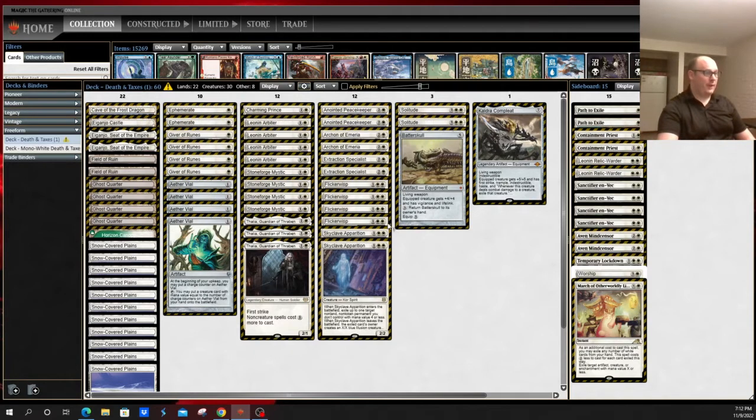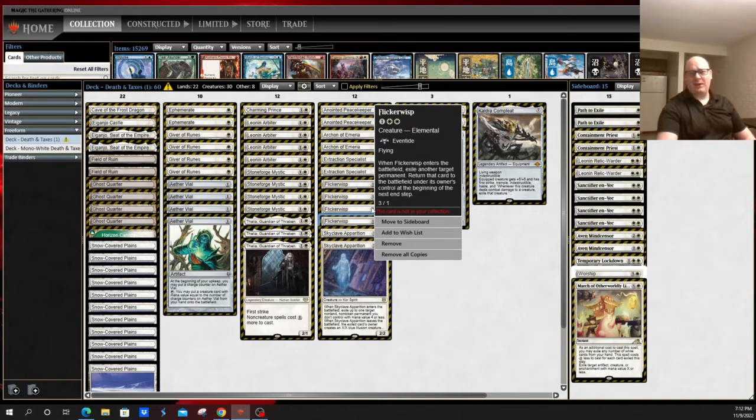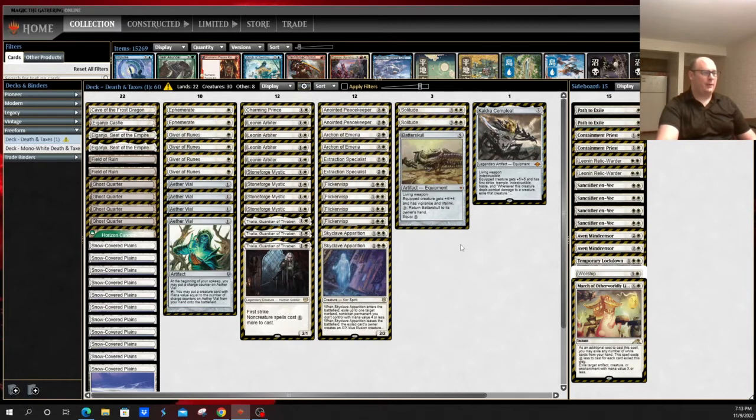Ephemerate is a way to protect your creatures and get a little bit of extra value. And then finally, Flickerwisp — the most annoying card to play against whenever it can be played at instant speed. Remember, it enters the battlefield and exiles another permanent, returning that card to the battlefield under its owner's control at the beginning of the next end step. The shenanigans you can do with this, especially with Aether Vial: you can vial it in during an end step to remove an opponent's blocker for their entire turn — they don't get it back until the end step. You can remove a problematic permanent they can't use during their turn, even remove a land, or use it to protect a key card of yours from a wrath effect or removal spell. Obviously a lot better on the Aether Vial; a little clunky when you have to cast it. Still, it's a 3/1 flyer — nothing to scoff at — and very tricky to play against.